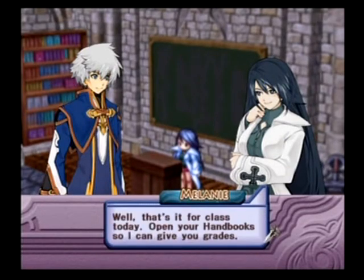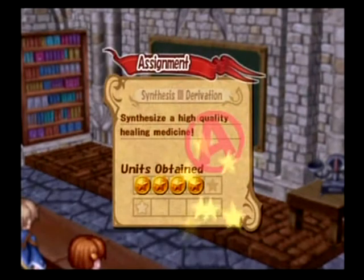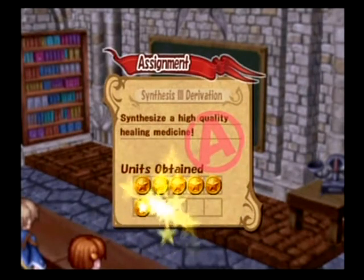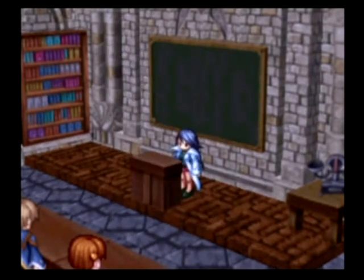I've already told you about the deviations and derivatives, and of course with that we earned ourselves an A, and of course we earned our free time. Let's go on to the next class. Now this one's really annoying.